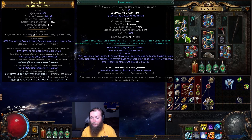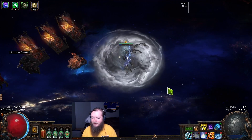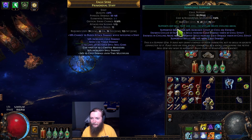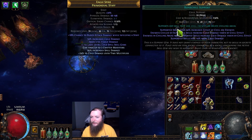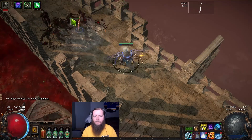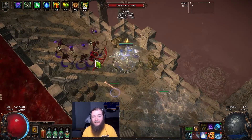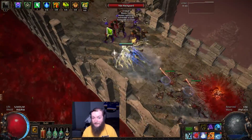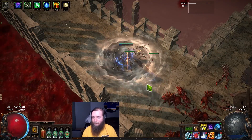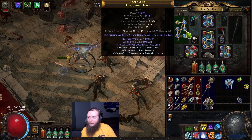Frost Blink has really nice chill effect — the quality gives 20% increased effect of cold ailments. So you can Frost Blink into a pack and all the area getting hit by your Vortex is taking 26% increased damage from Bone Chill itself, because enemies chilled by support skills take increased cold damage based on chill effect. When you're hovering over an enemy you can see their nameplate and the chill effect underneath the enemy — here it shows 30% chill effect, so that rare enemy is taking 30% increased damage from cold dot. That stacks with your Cold Snap, your Vortex, your Creeping Frost. I'm not using Creeping Frost for damage, but you can juice it for extra damage as well.